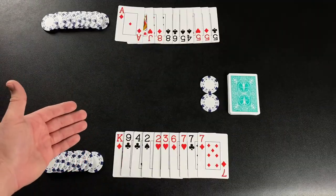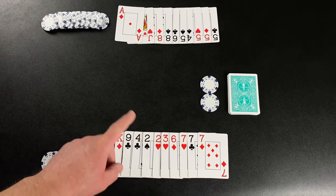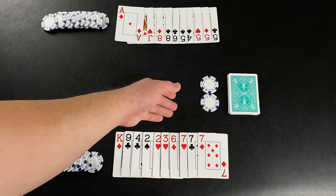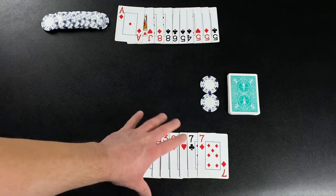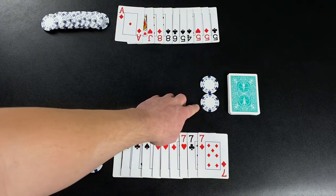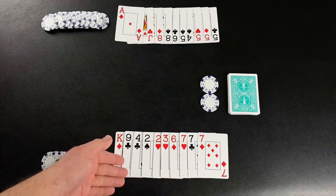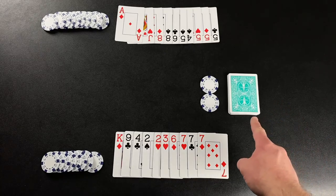To set up for the game, first give each player their chips and determine a dealer. Prior to dealing out the cards, the dealer will determine the ante. The ante can be whatever the dealer wants to put as a stake for the round. So here the dealer, who's at the bottom of the screen, put in a single chip. Their opponent must also meet that chip in order to play. The dealer shuffles and deals out ten cards to each player. The rest of the deck is placed face down to form the stock.